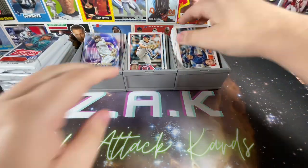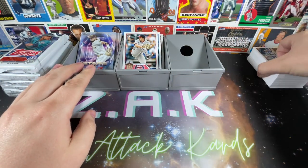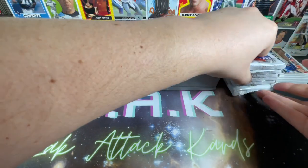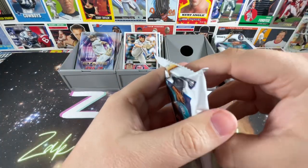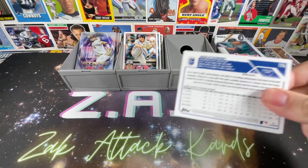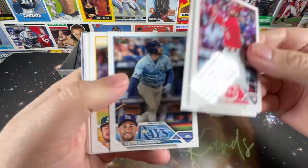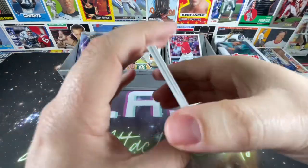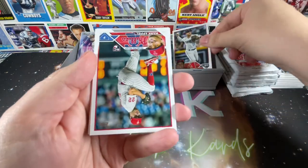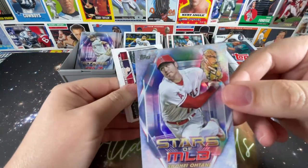Not a bad first box - ended up getting most of the big rookies, so not complaining there. Moving on to the second blaster. Cards pulled: Joey Votto, Brad Miller, Lou Brock, Evan Kiermaier, Shea Langeliers, Brandon Crawford, Jonathan Aranda, Ash Rojas, Mark Appel, and Shohei Ohtani Stars of MLB.